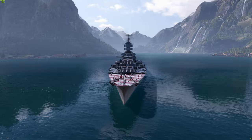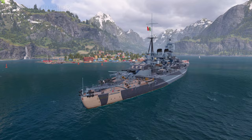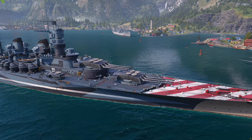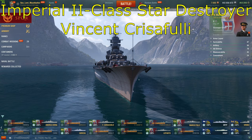Hello, good people of YouTube, Mountbatten here, and today, ladies and gentlemen, boys and girls, we have the long-awaited Marco Polo in our port to review today. This is available right now for either 19,000 doubloons, 228,000 coal, or you do have a chance of getting her in the Italian battleship containers. Today, we acquired her for coal, so this is an entirely free ship for me for once for one of these reviews, but still, thank you to our awesome Patreons that support us every single month.